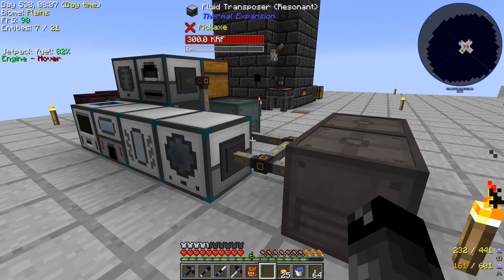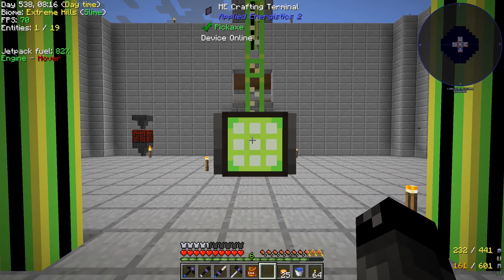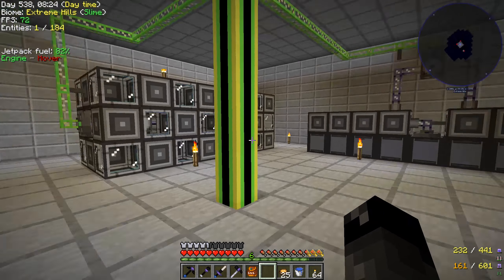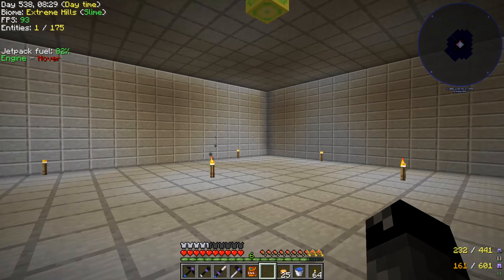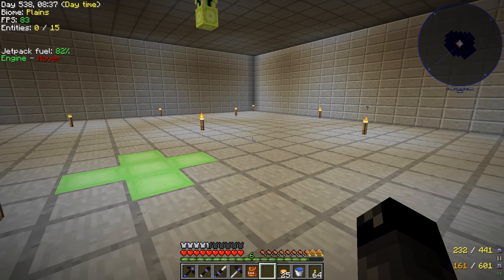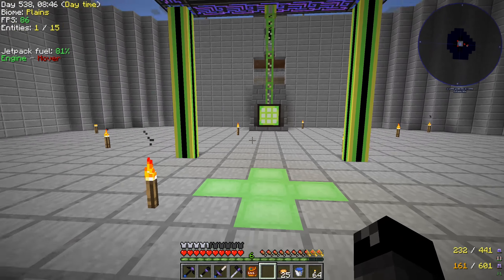We're definitely going to go ahead and get these things hooked up. I have installed yet one more level in our main section here. We have our Applied Energistics level here with our storage, our crafting and all sorts of AE stuff. Down here is the new level, just directly below — brought the cables down here so we have access to stuff. I think this is where we're going to put our automated machines, things that we don't really need to see but need to be connected to our Applied Energistics network.